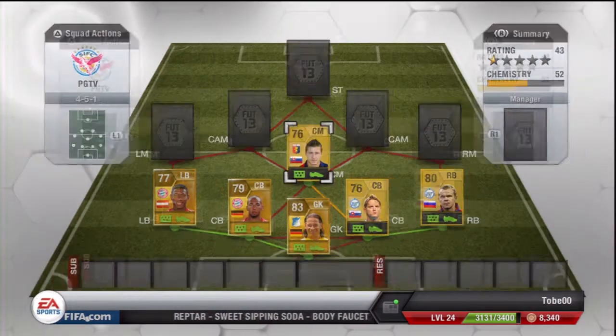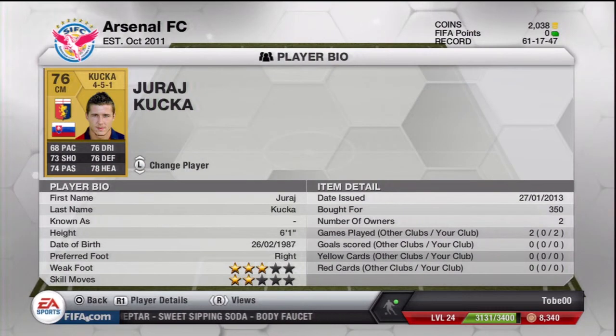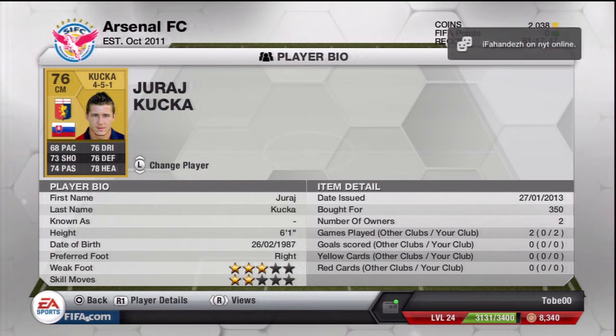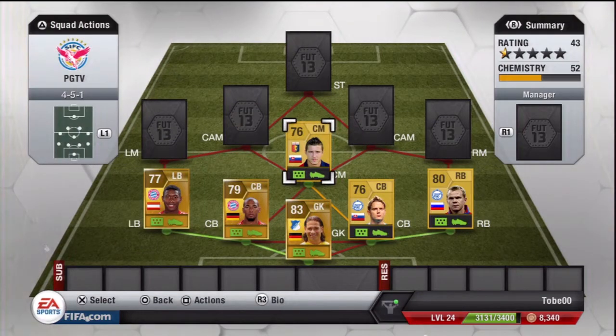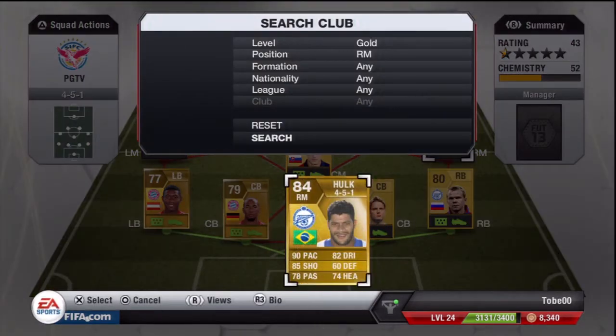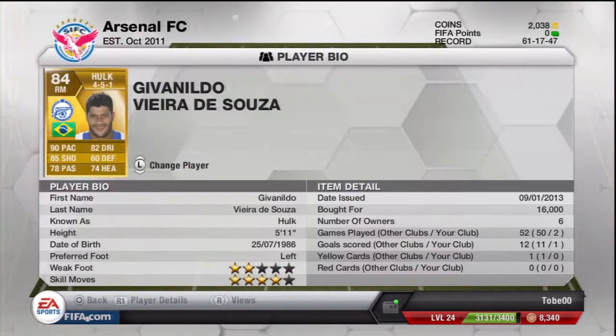Moving on to our center midfield position where we have Juraj Kuchka — a very underrated player in my opinion. Look at those stats: all above 70 — 73 shooting, 74 passing, 76 dribbling, 76 defending, 78 heading. He has the long shot trait and is a great center midfielder, only 76 rated, but he balances up the squad nicely.